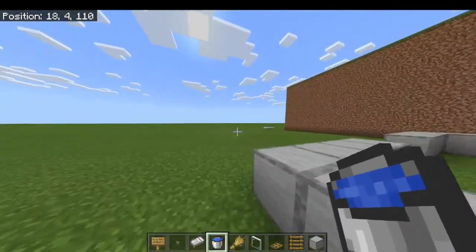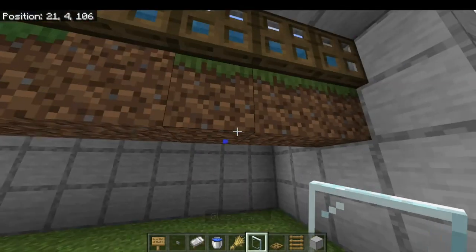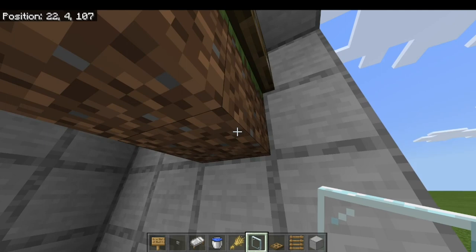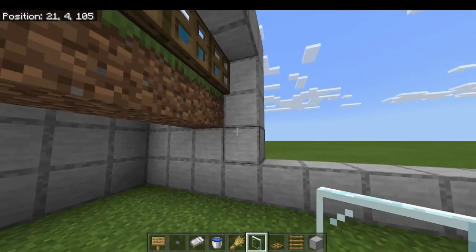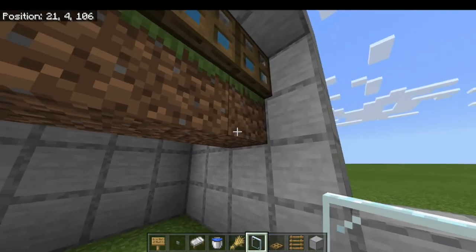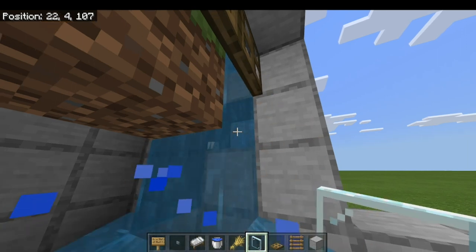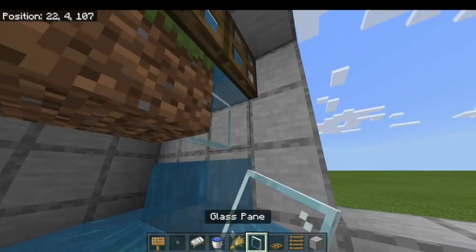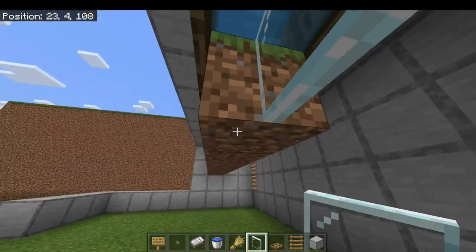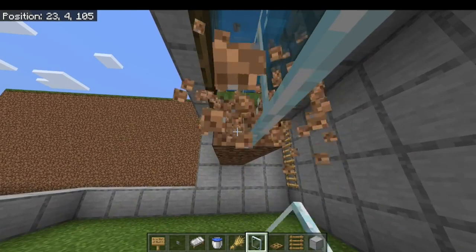Now we want to go back down and replace all these dirt blocks with glass panes. In survival, the best way to do this is just break the dirt with the glass pane in hand — as soon as the dirt breaks, you can place the glass pane. That was the hardest one; going back in this direction it's a lot easier. You just break each block and place a glass pane. For now we're going to leave those trap doors down because we have to breed a bunch of cows.